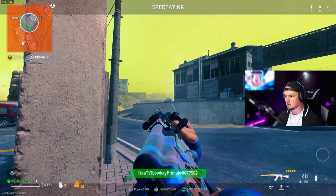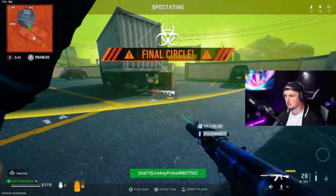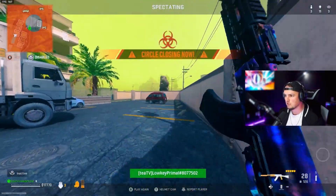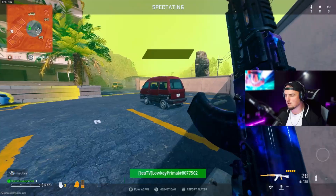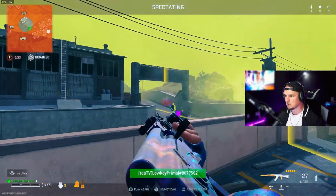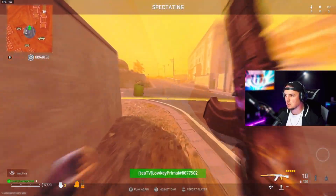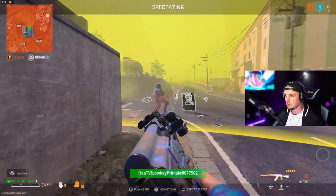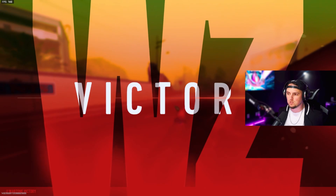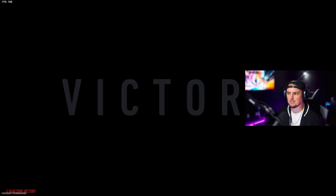He's still behind there, brother. Oh, he's peeking in — he wants that. He wants a stun — it's a good move. I think he sees him, he's gonna try to rotate on him. Oh, they stunned each other. Let's go — GGs, brother, GGs. That was awesome, that was good. That was a good RNG find on that stun right there.